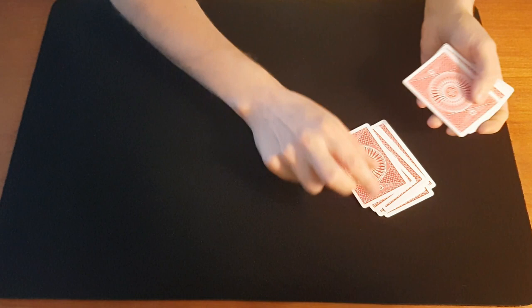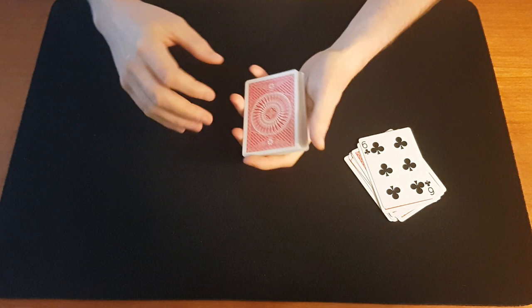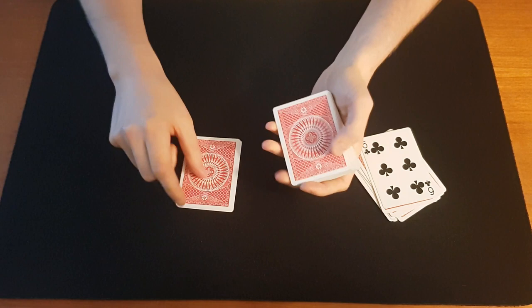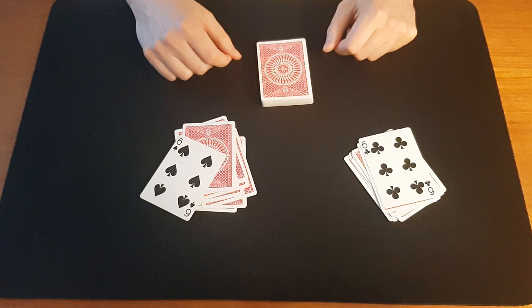Now what was your card? The six of spades? Okay. Now the spectator gets to deal themselves and spell themselves: S-I-X-O-F-S-P-A-D-E-S. The six of spades. Okay, let's see how I did that.